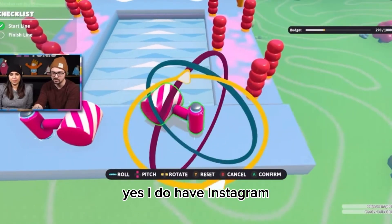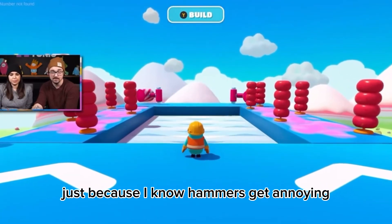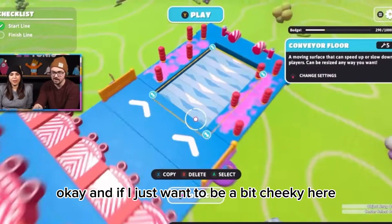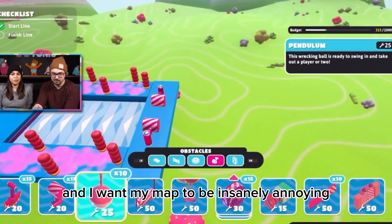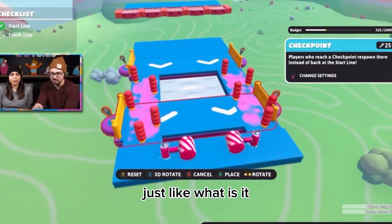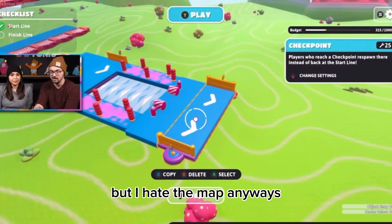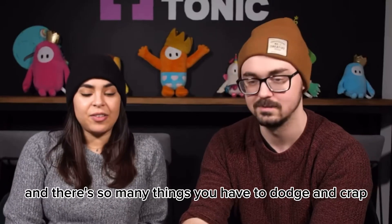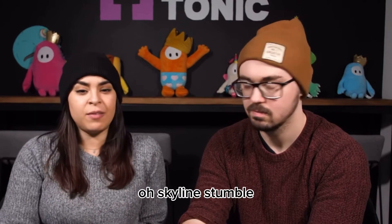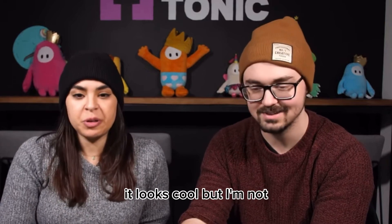If you didn't know, I'm on Instagram now. I like that you can do that in the editor. I'm putting a lot of hammers on my map because hammers are annoying, and I want my map to be insanely annoying - just a bit cheeky. There's one map I hate - oh, Skyline Stumble! I hate that map. It looks cool but I'm not here for it. There's so many things you have to dodge.